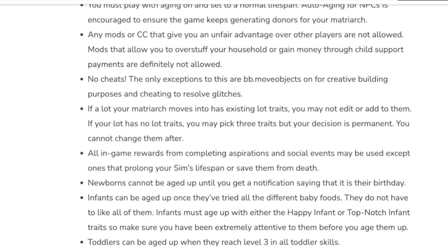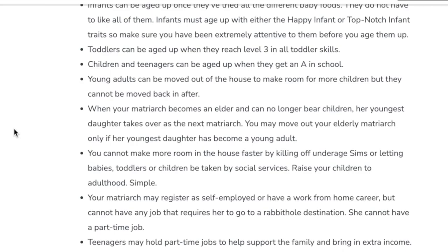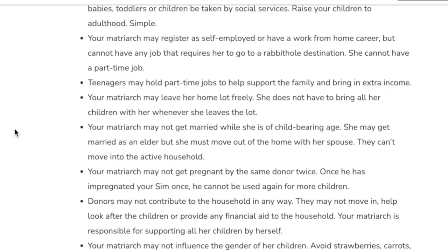Toddlers can be aged up when they reach level 3 in all toddler skills. Children and teenagers can be aged up when they get an A in school. Young adults can be moved out of the house to make room for more children, but they cannot be moved back in. When your matriarch becomes older and can no longer bear children, her youngest daughter takes over as the next matriarch. You cannot make more room in the house by killing off underage sims or letting babies, toddlers, or children be taken by social services. Your matriarch may be self-employed or have a work-from-home career but cannot have any job that requires her to go to a rabbit hole destination. She cannot have a part-time job. Teenagers may hold part-time jobs to help support the family.